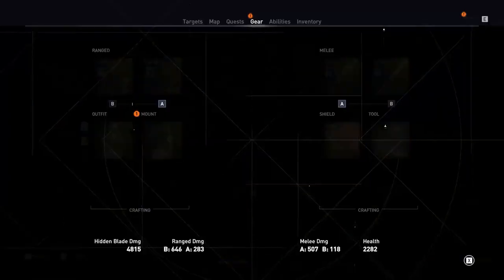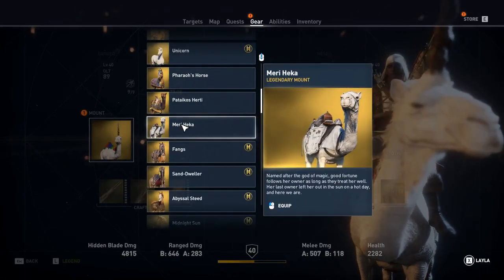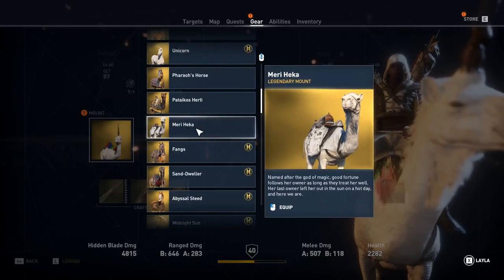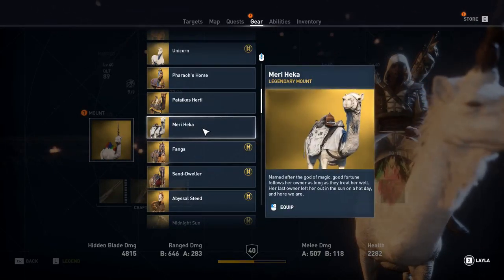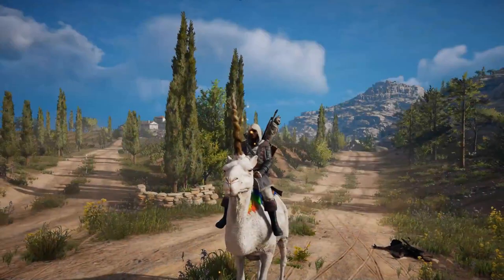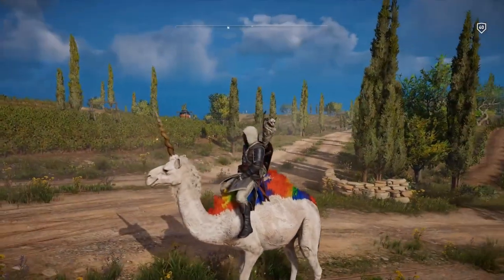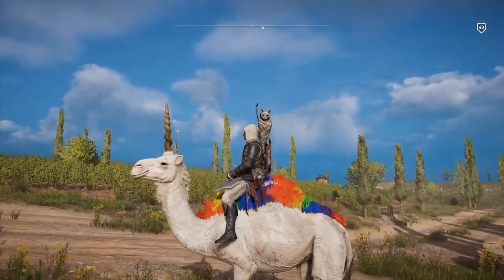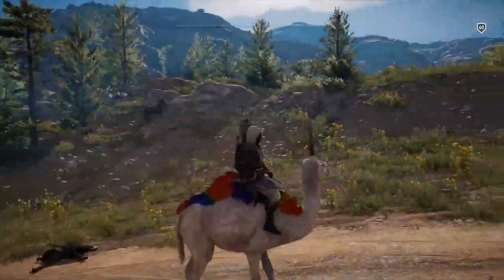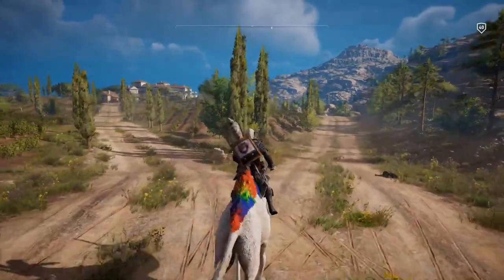They used the same camel model as the Mary Heka — the only white camel in the game. All they did was take out the saddle on Mary Heka and give it a mohawk on the hump with rainbow colors. They could have made the rainbow colors go all the way to the tail and beard, but it's just on the hump and looks awkward.